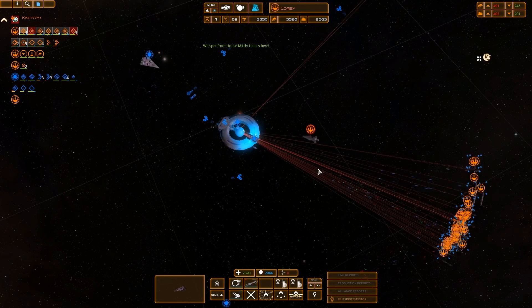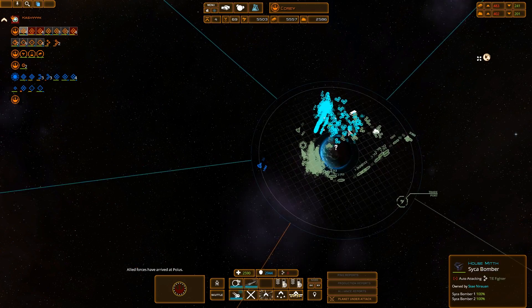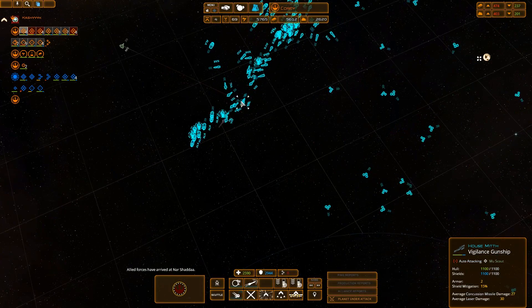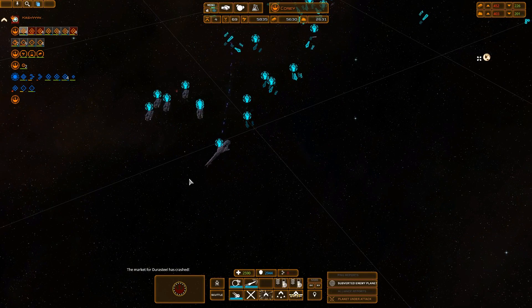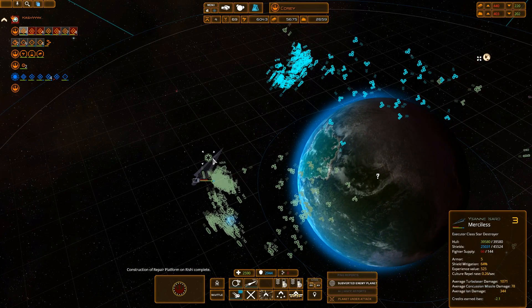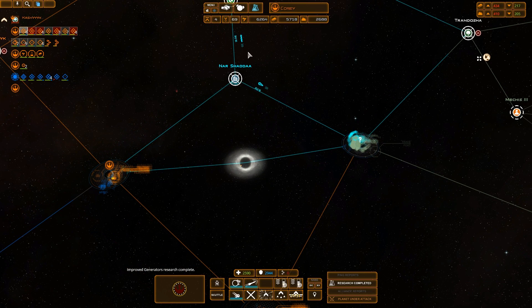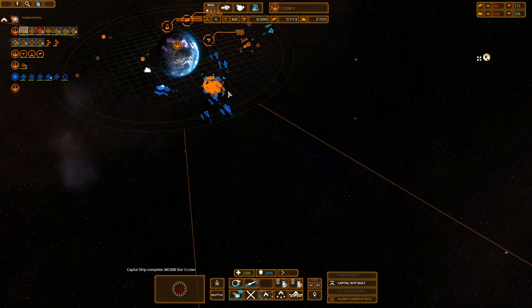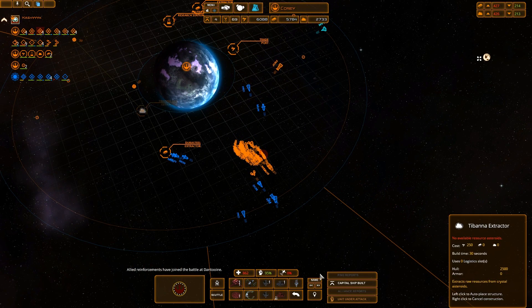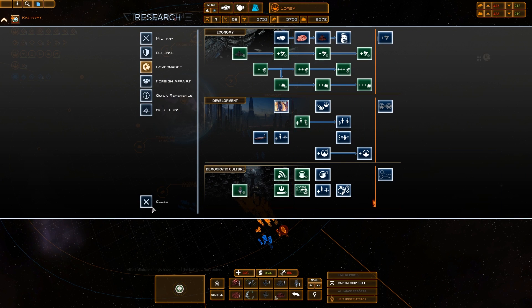Alright, are they retreating? Is it worth us helping? They have a Peltice taking point — not an ideal situation. It's actually down to half shields. Yeah, we got a lot of stuff going in. They're retreating — we managed to hold on to Kashyyyk. How are we doing for civilian labs? We need one more, so I may as well get that here while we're restructuring.